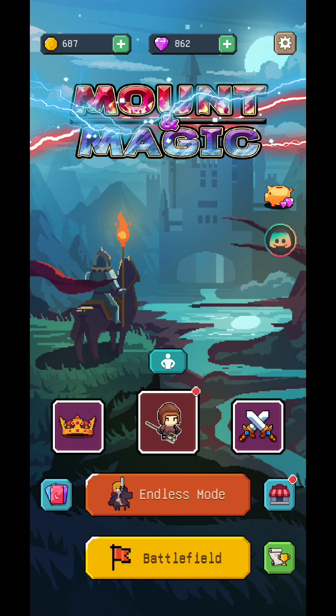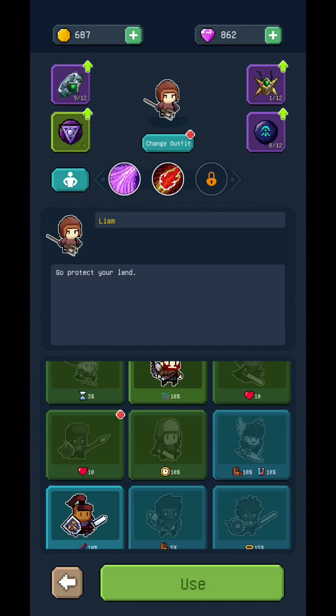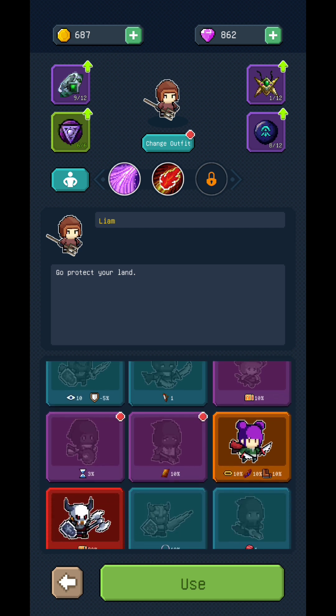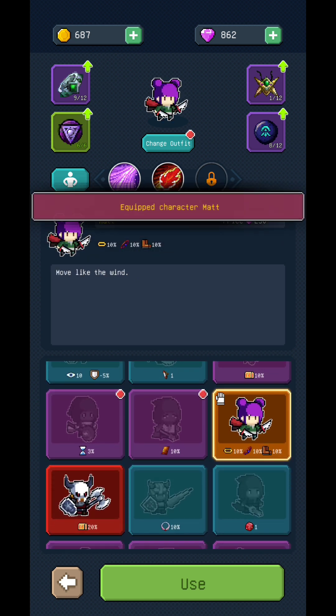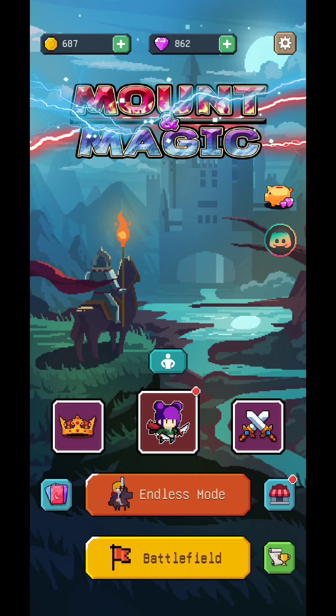Don't forget that depending on the skin you choose, you're going to have an additional weapon. For example, if you choose a mage you'll have the staff already — so it's quite useful. Besides that, eventually you're going to be able to put money into the game if you desire.